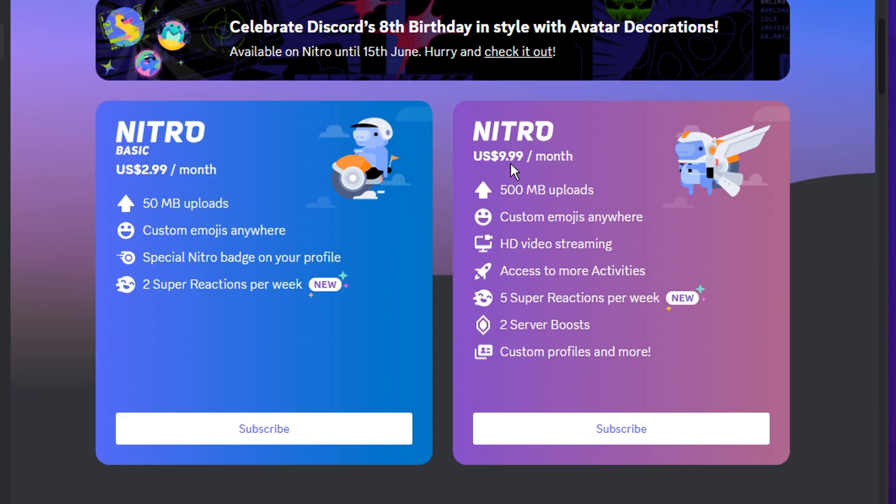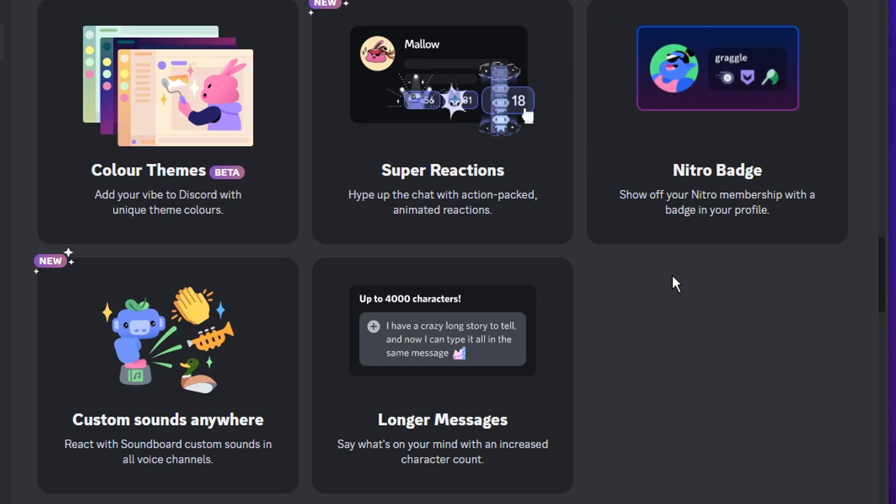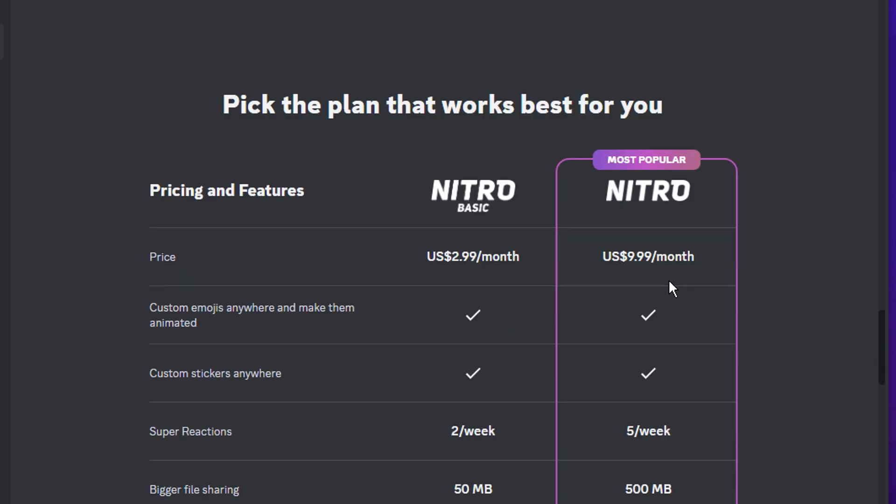And if you don't know what Discord Nitro is and the benefits of it, here it is right here: you get 500 megabytes of uploads, you get custom emojis everywhere, you get HD video streaming or screen sharing, you get access to more activities, you get five super reactions per week, you get two server boosts, and then you also get custom profiles and more. And here are all the perks in a displayed form so you can literally see all of them.